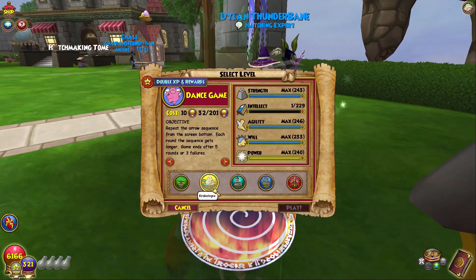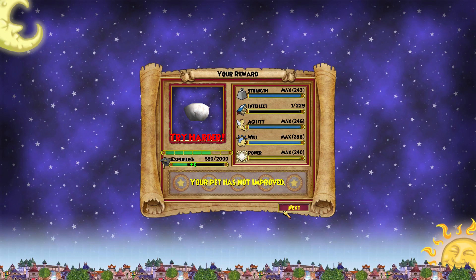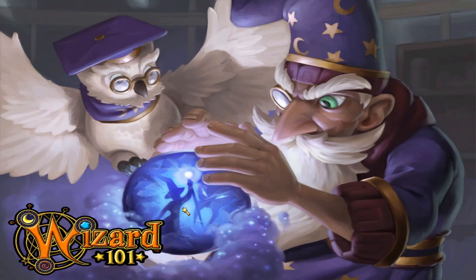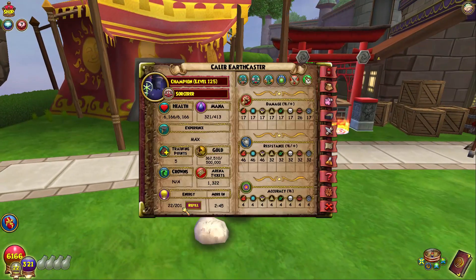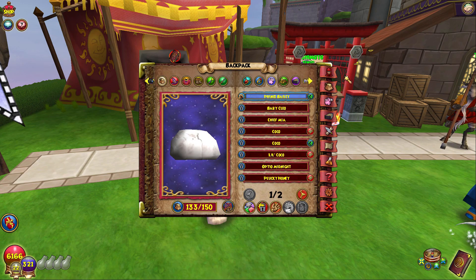I'm gonna train this pet and when it's about to be mega I'll cut back. Okay, so this pet is about to be mega — I'm gonna feed it its snack. I'm going for defy and I'll be covering up my screen like always so you guys will be able to see what it gets before I do. Let's feed it the snack and see what it got — I'll check my stats first, but I don't really know if anything changed since I didn't look at them before.